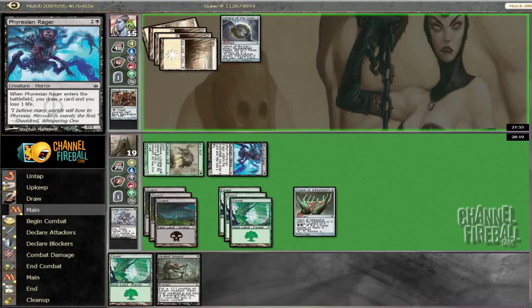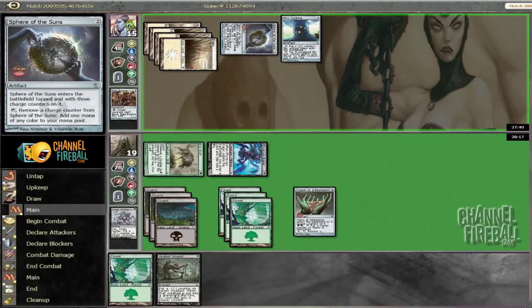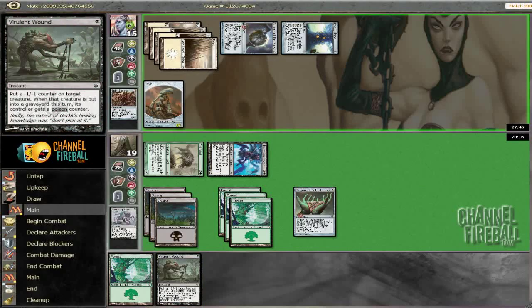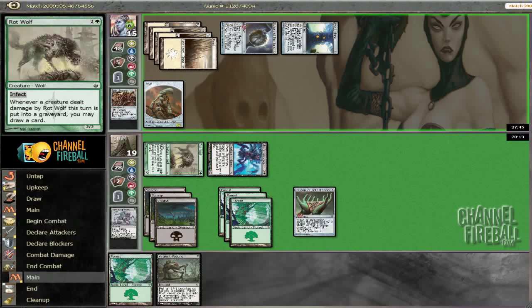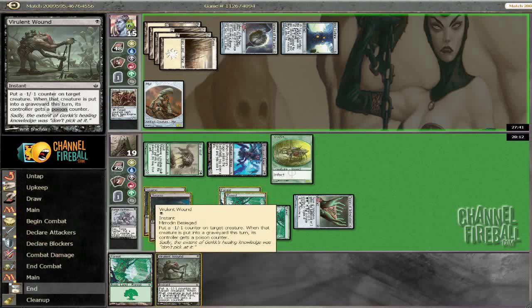Hopefully we get something that has two toughness. Mirror Turbine — that is game. He's dead. Virulent wound the mirror, make ourselves an infected guy, and we kill him. A nice little quick win on this mull to five.